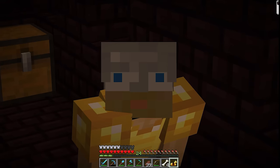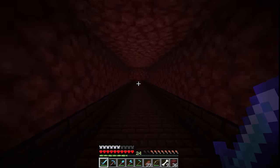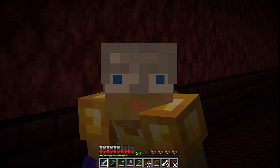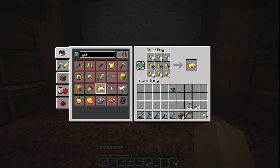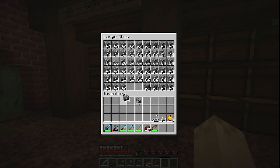I forgot you can get gold armor from these chests. I pretty much have everything I need and found a few more chests, so I'm heading back home — if I can make it out alive. Now that I have those much-needed blaze rods I can get started on getting everything together in order to brew potions of weakness.